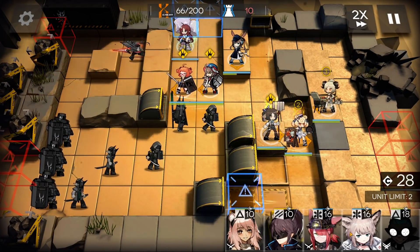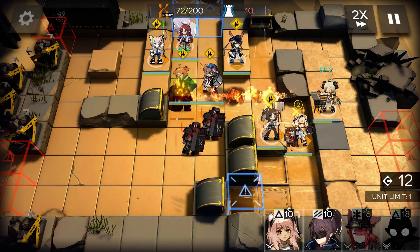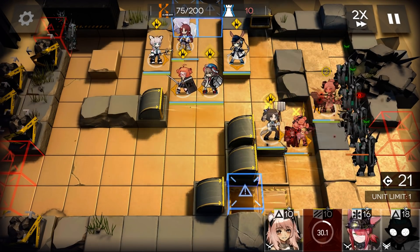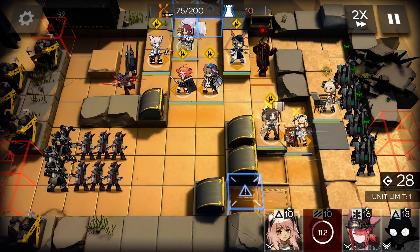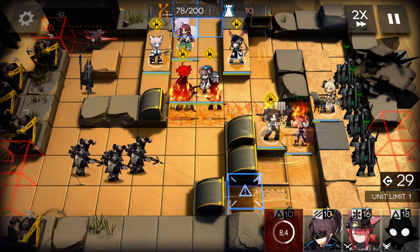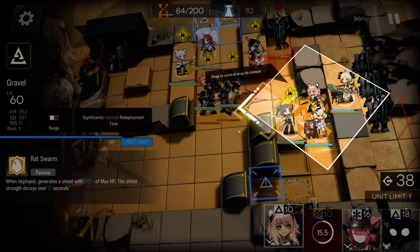Deploy Amiya and Susaro. Amiya will take the Grudge Bearers. Deploy a Yato Surprise. From now on, always block the Lancers with Gravel. Pull the next one when the current one is dead. Use Gravel.